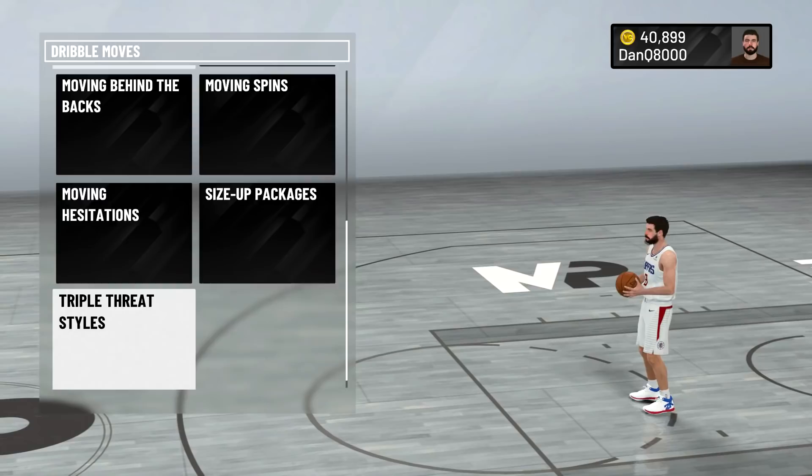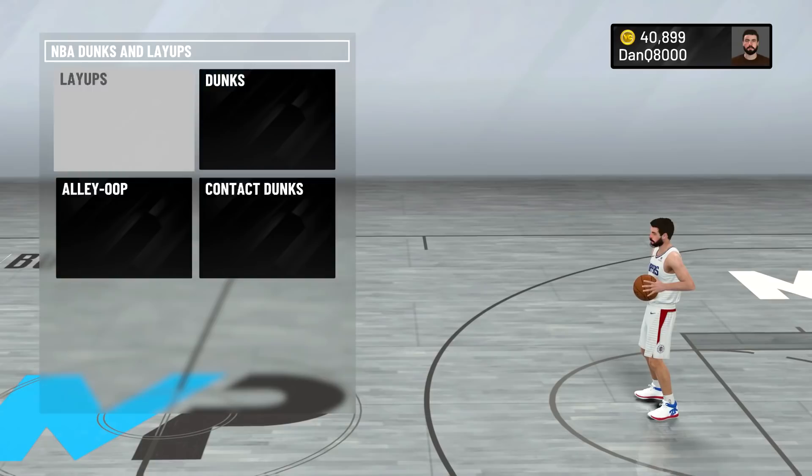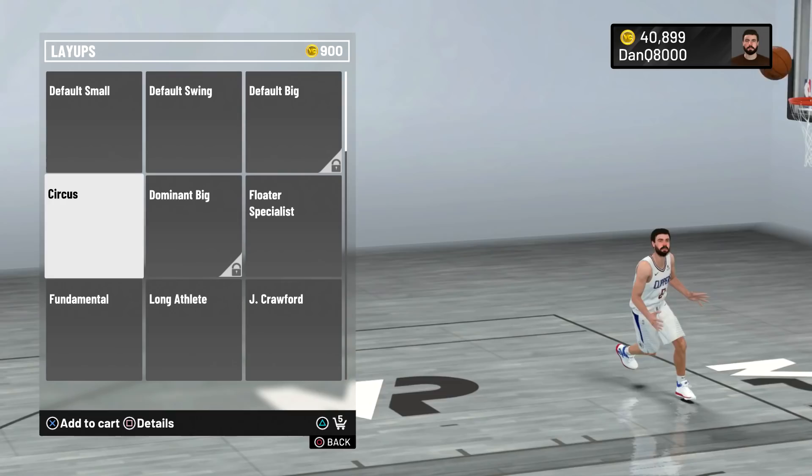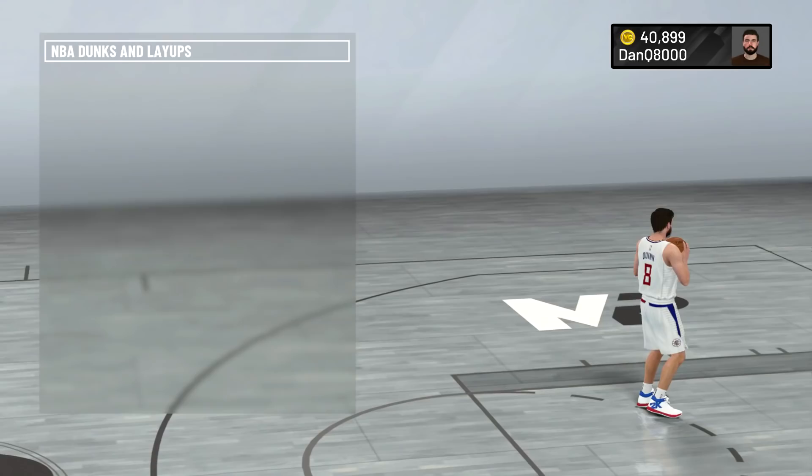Triple threat styles — double WNBA — I don't think this really matters. Alright, now we're gonna go to the fun stuff. Layups — Circus. I think I like Circus. It's expensive but it's Steph Curry — really high arcing. I'm gonna go with Circus.